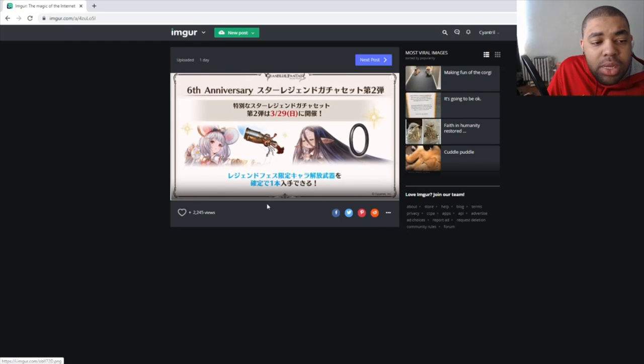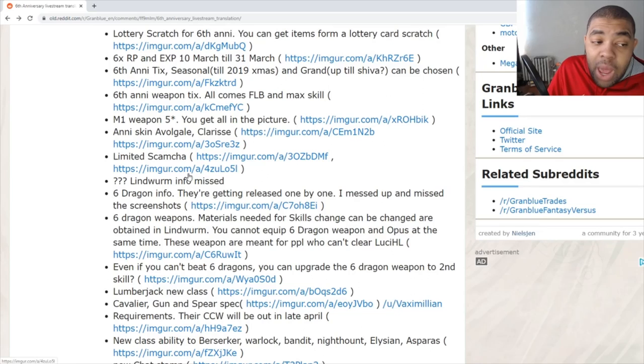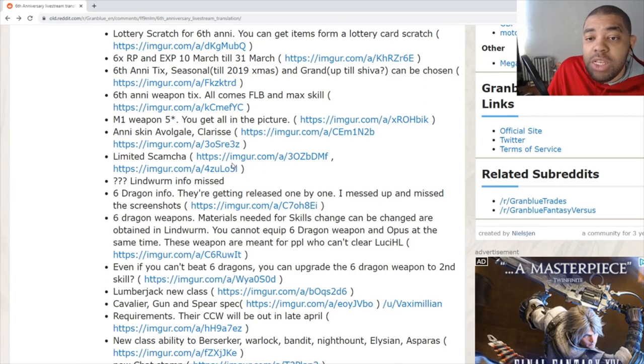The same tip applies to this banner — I believe it's a Legfest banner. Legfest is a very big deal; you get Zodiacs here, though Caim will not be in this banner. You still get units like Rei, Fairy, Lecia, Rosetta, Rackham, and Katalina. Still very much worth pulling on if you have the funds.